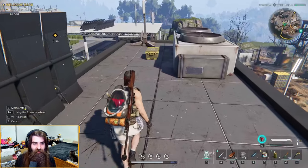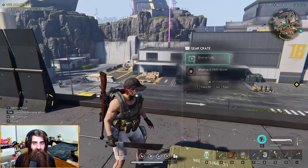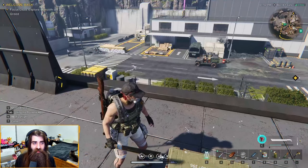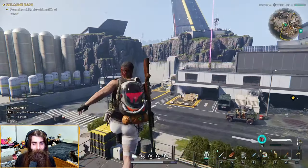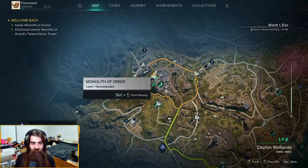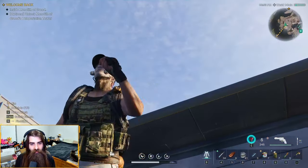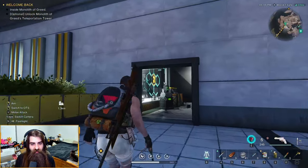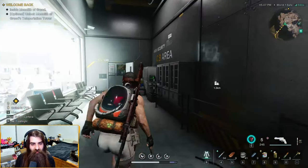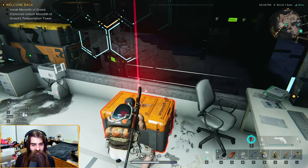Oh, is this a gear crate? Let's go! Okay, gear crate of the Monolith of Greed right here on the lower left corner. All right, so at the Monolith of Greed in this building right here, it's a little laboratory. You can find it by this — it's got like a digital honeycomb pattern on the side. You go through here and the mysterious crates are just chilling in here.